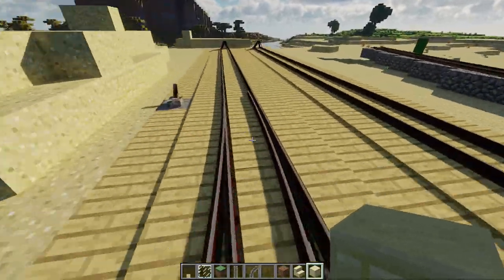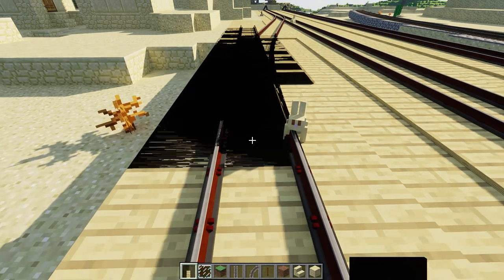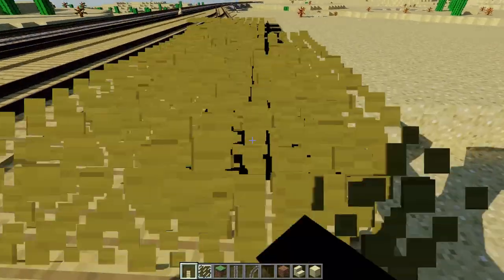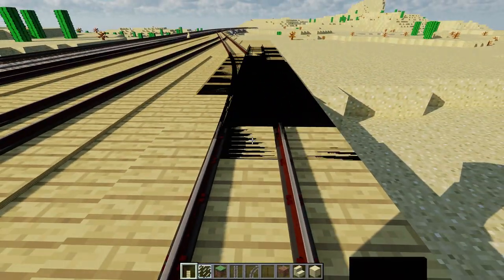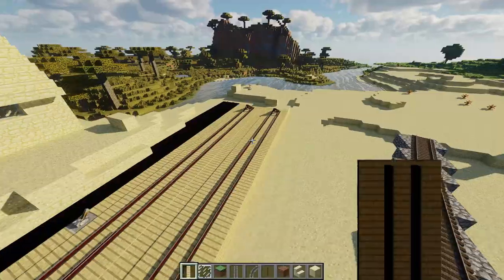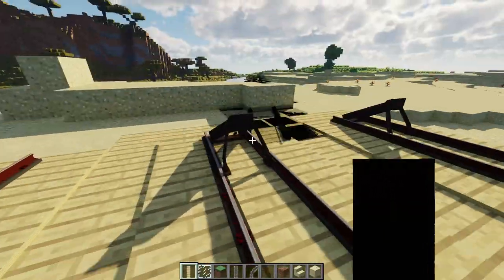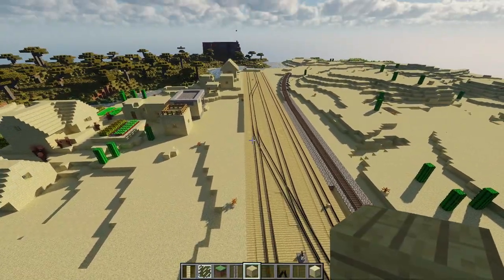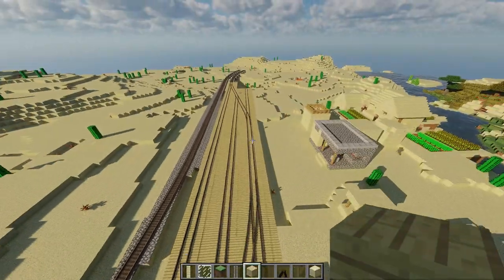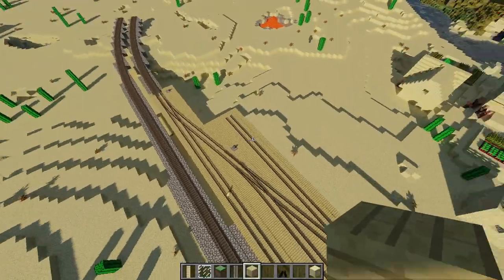We're not going to waste any time, we're just going to get this show on the road. Aside from doing this switch here I also want to make this a switch, and I will explain why in a minute. So what I've come to decide regarding this little rail yard is that I'm going to add one extra track over here - let's throw a buffer on the end of it. Except for the couple of switch point controls I have yet to add, this is pretty much the finished track plan for this little yard.